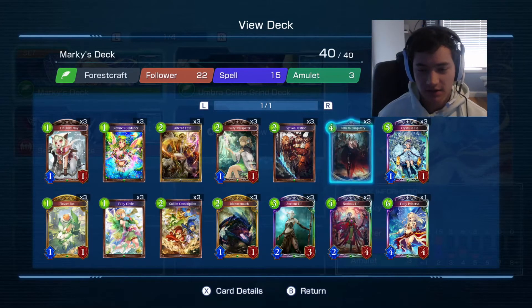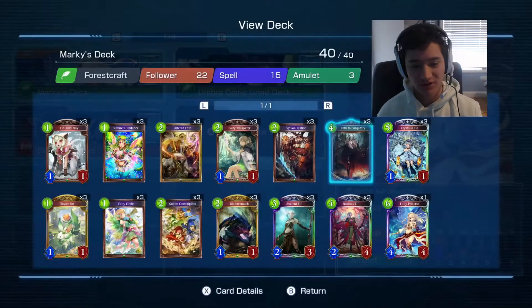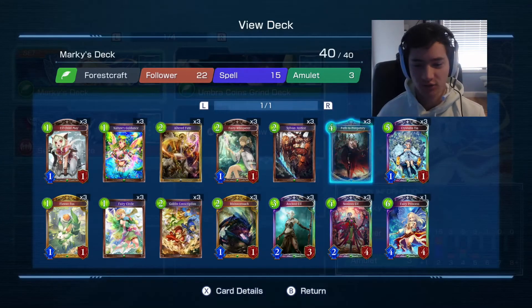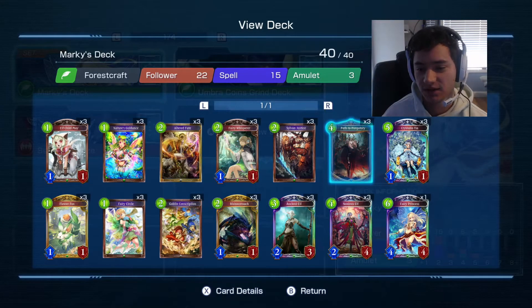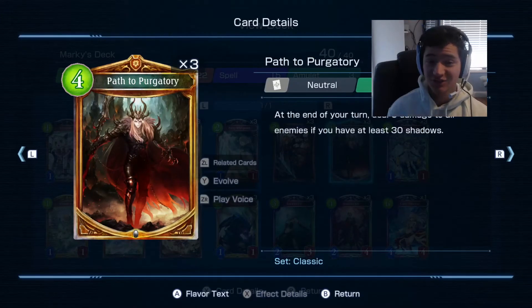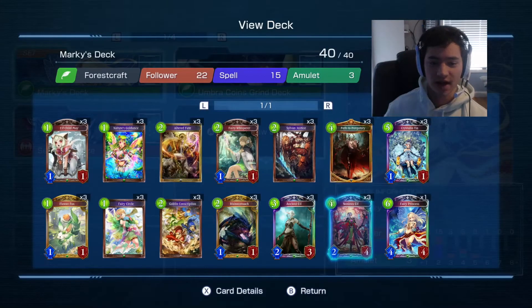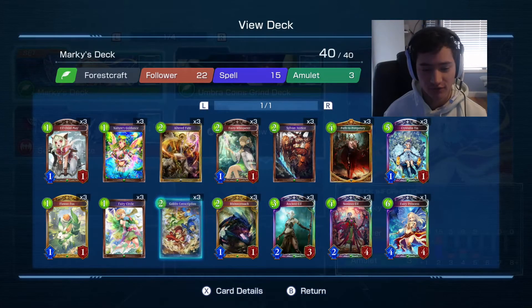It's built around this neutral card called Path to Purgatory. This is a Forcecraft deck — I love using Forcecraft, it's my favorite in the game in terms of decks. Path to Purgatory deals 6 damage to all enemies, including their leader, if you have at least 30 shadows. To get shadows, you want to have discarded followers and destroyed followers in battle.